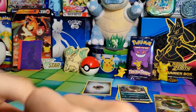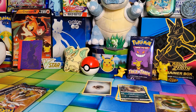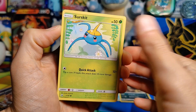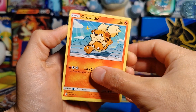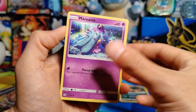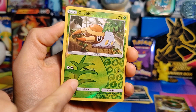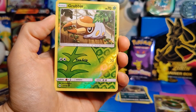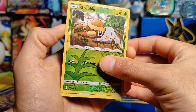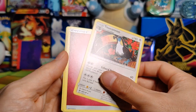Let's get this second pack open. We have a Fomantis again, a Surfskit, a Growlithe — very cool — a Crab Brawler, a Marinie, and a Grubbin Reverse Holo. I definitely love the Reverse Holos of this set — these look way better than the current Reverse Holos, definitely much better. And under this Grubbin, a Rare Ditto — 2 Cannon. So we did get a Secret Rare from the first pack and then just a Rare after.